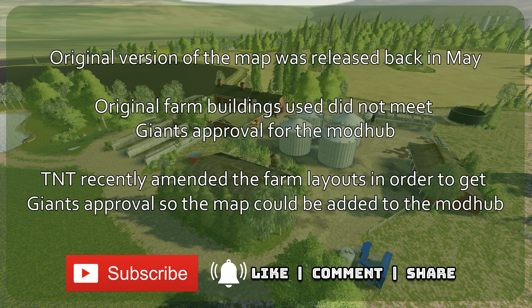TNT could not get the map approved for the Mod Hub due to the Modding World farm buildings and husbandries that he used, which Giants would not allow. So as a result, TNT recently had to amend the four farm layouts using buildings and husbandries from Lone Oak in order to get Giants approval for it to go on the Mod Hub, which has recently been released for both PC and console.